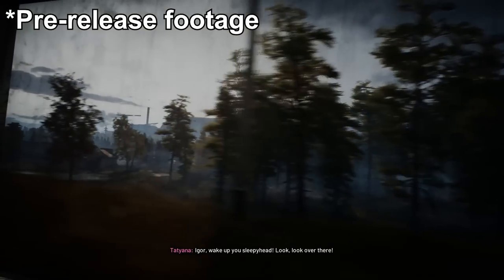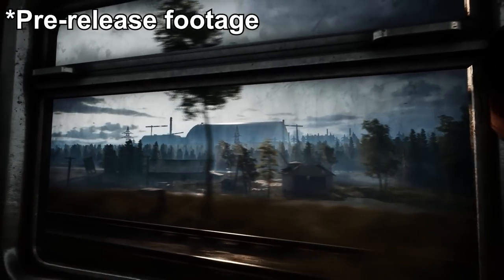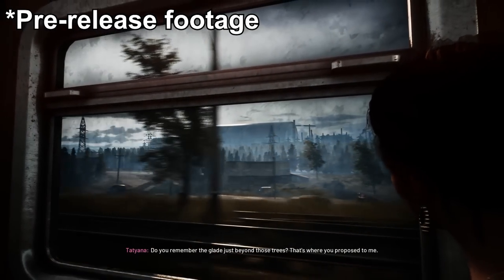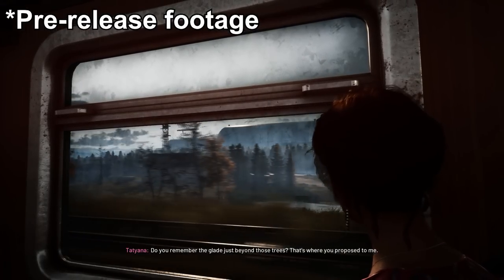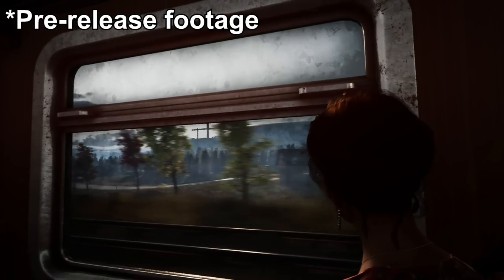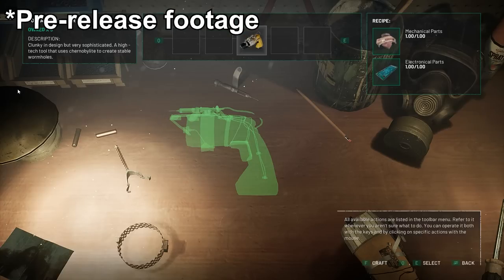The game starts with you reliving some flashbacks of you and your lover on the train, then things go bad — because of course they do. Things get a little weird before you make about 90% of Rick's portal gun from Rick and Morty, before getting ready to raid the NPP.